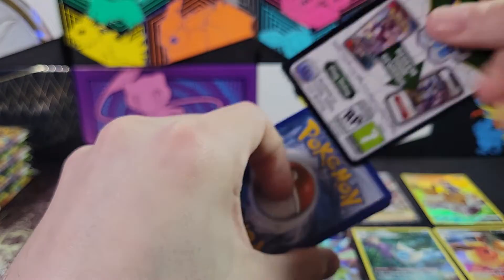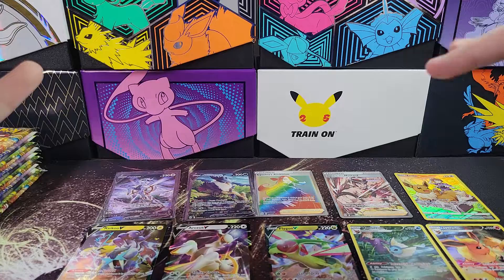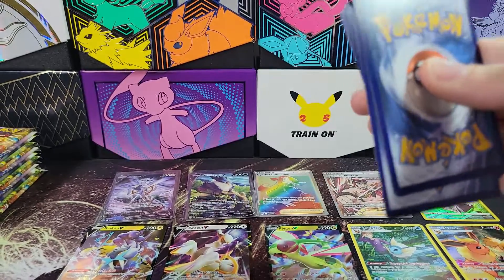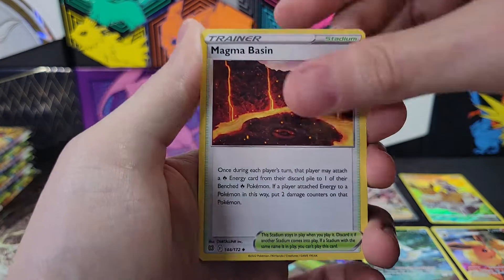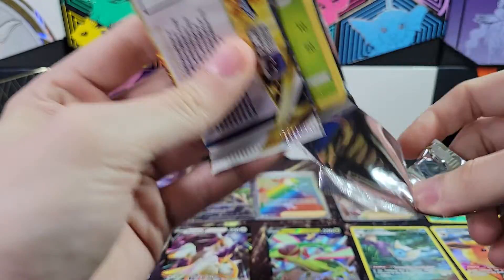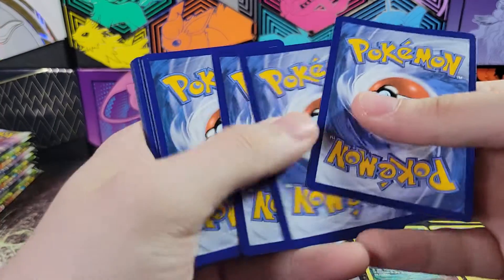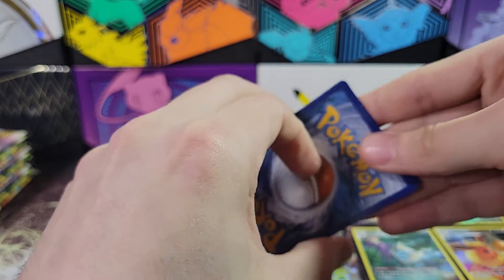Wow, this could be an amazing box. Statistically, we should get two more hits, but we've got most of the second half of the box left. So we're either going to have an amazing box or an incredibly boring next few packs. Got Roseanne's Backup Reverse and a Moltres Holo. There's actually a lot of good stuff in this set - it's not the best set, but there are a lot of good cards in this set.